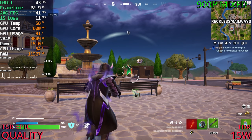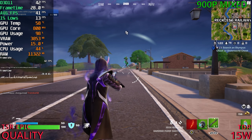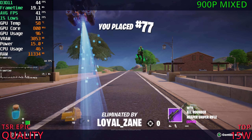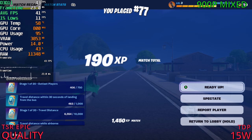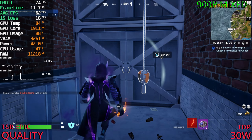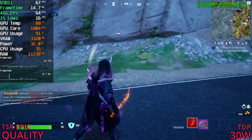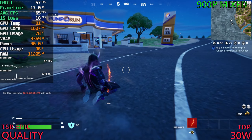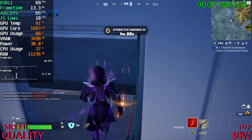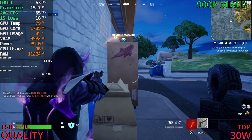Had the first shot on him and still lost — that's embarrassing. Let's back out and play at 30 watts. Underground we were sitting in the high 60s and low 70s. Someone's behind me, this is bad — they can't hit me at all though, so I'll keep running. Surprisingly the game isn't stuttering as much now. It feels far more playable, and fps-wise we're in the mid 60s, occasionally down into the 50s.